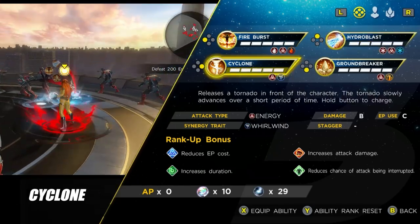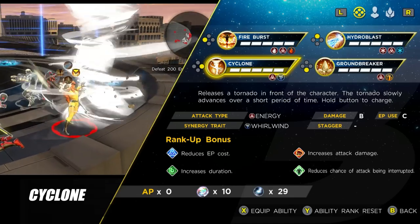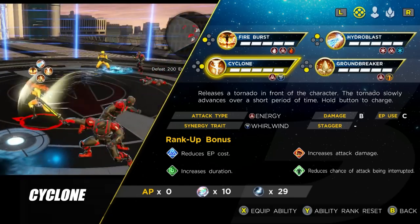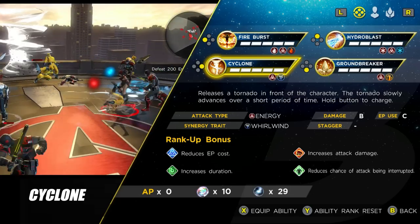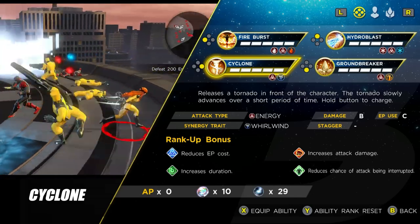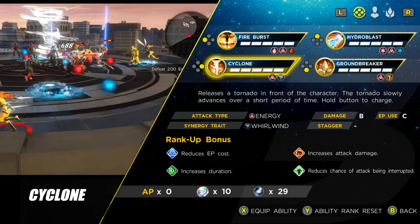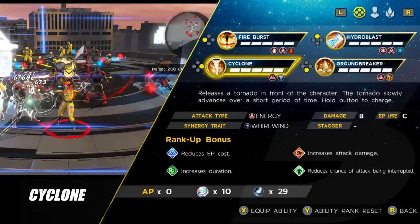The next ability is probably one of the most important and works similarly to Storm or Star Lord given the elemental kit. Cast Cyclone, then follow up with Fire Burst or Hydro Blast to create a Fire Tornado or Ice Tornado, which does a huge amount of Synergy damage — great for Trials or Gauntlets where you need to deal a set amount of damage. Alternatively, use Groundbreaker to consume the tornado for a large burst of damage. So you have two options: burst damage or sustained Synergy damage — the flexibility this skill provides is really impressive.